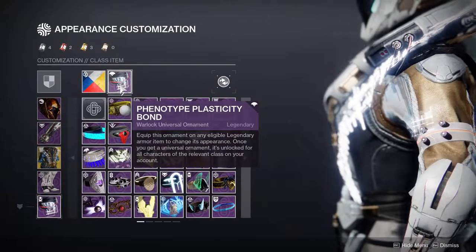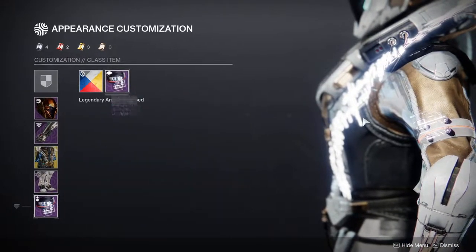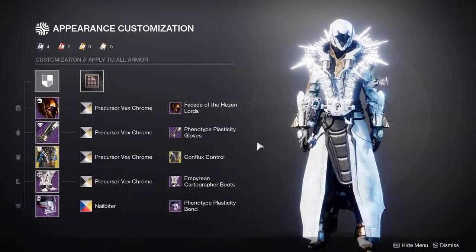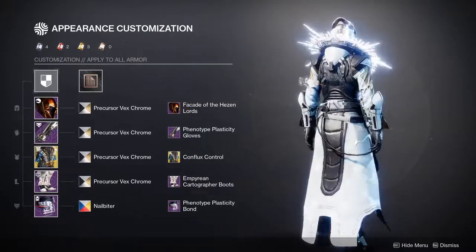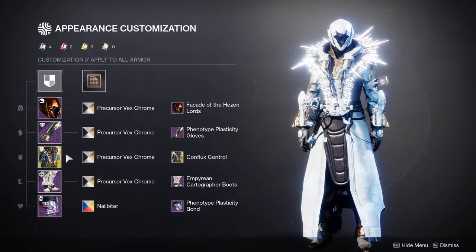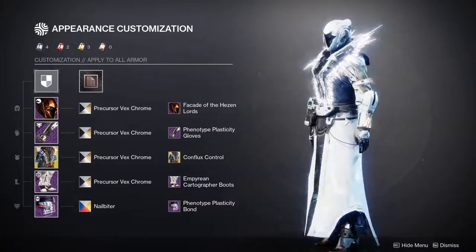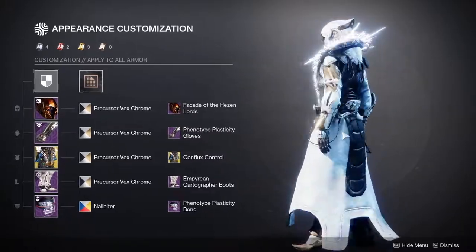For the bond, I kept the Phenotype Plasticity because it looks good and the red light really helps it as well. That's pretty much it. Warlocks, let me know what you guys think. I really, really liked how this one came out. If I were using this exotic, this is the exact look I would be rocking. It's just unfortunate that I don't use this exotic, so I never looked this cool.